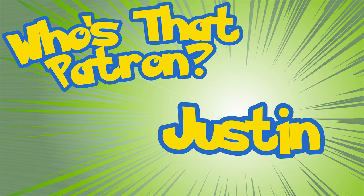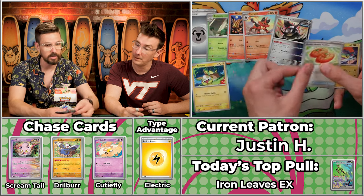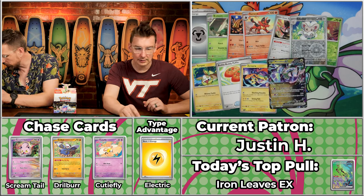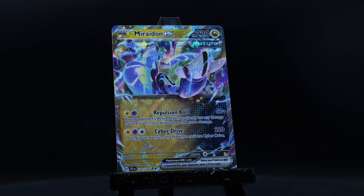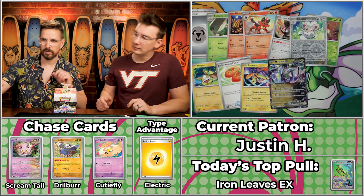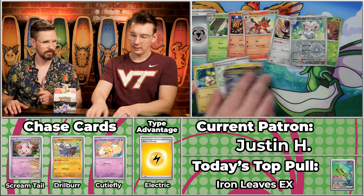Next up is Justin H — this is the special pack that Ethan hand-selected. It makes no practical difference since it doesn't follow box distribution rules. Could be anything — maybe another A-spec, maybe Iron Leaves again. We got Metal energy, Breloom, Heatmor, Yamper will score, Tauracat, Iron Treads, Buddy Buddy Poffin, Zera Aura, Deerling will not, Cinchino will not, and the Maraidon. Number 122 is worth 62 cents — six points total. Maraidon coming your way.